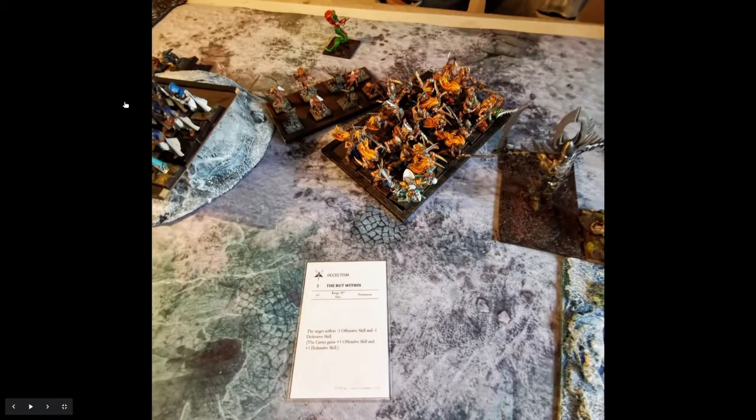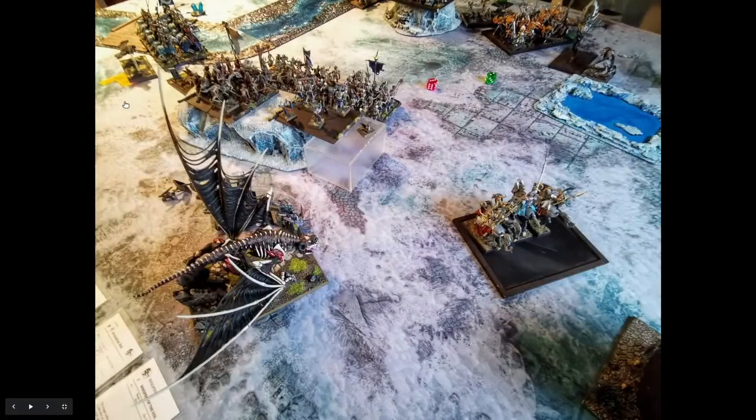Magic: I cast Rot Within on the Temple Militia again — they are now down to Offensive 2, Defensive 1, which is pretty nice. And I screamed away all 6 Shadow Riders: I had 6 dice, wounded on 2+, and all of them succeeded — 6 died. He passed the panic check though.